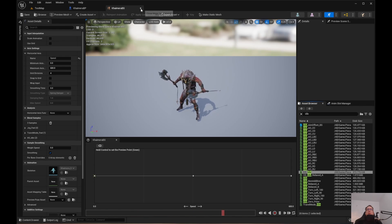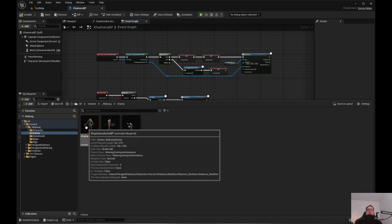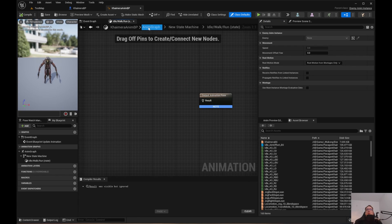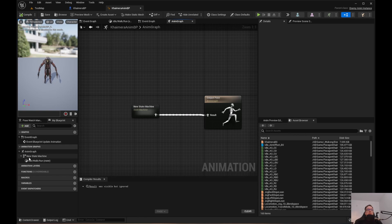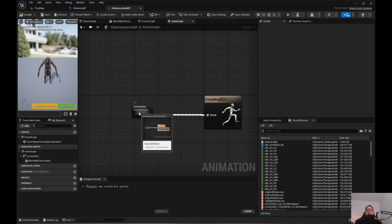Now that we have the Blend Space created, we need to hook it up to the Animation Blueprint. Once you get the 1D Blend Space working, go ahead and open the Animation Blueprint. If you don't see it, go down to the lower left and click on Adam. In your graph, come over to Graphs, Event Graph. Go ahead and click on where it says New State Machine and rename that to Locomotion. Double click that.